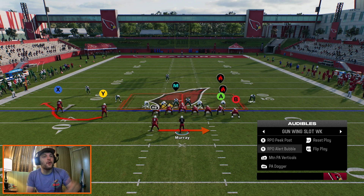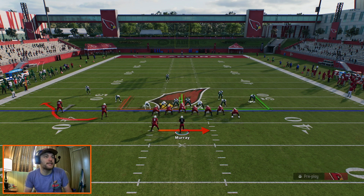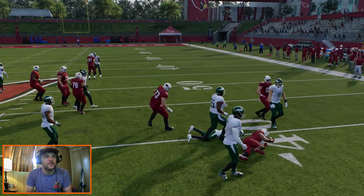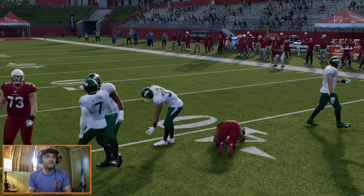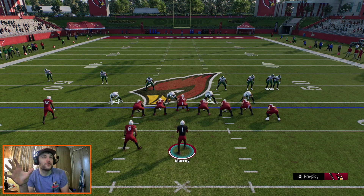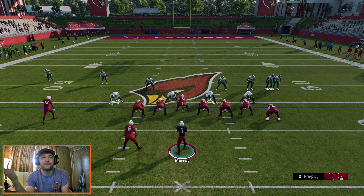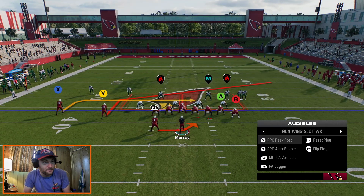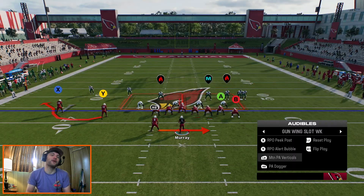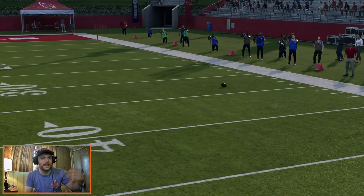So that's pretty much it for the RPO game. I know we didn't hit any big runs here, but let's run one against the double mug. I like running against that. We'll see if the guy over Jones blitzes — he does not. James Conner is just so damn slow and the offensive line in front is not good. So get a better offensive line, don't use James Conner. Of course this will be different in your game because people are going to base line — you're probably not going to have three DBs standing right like that. This is probably a cover zero look.